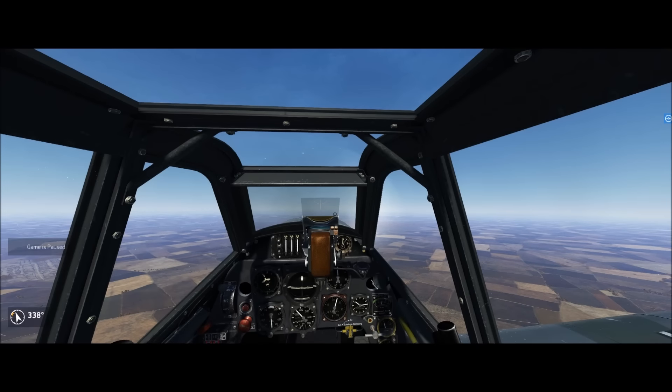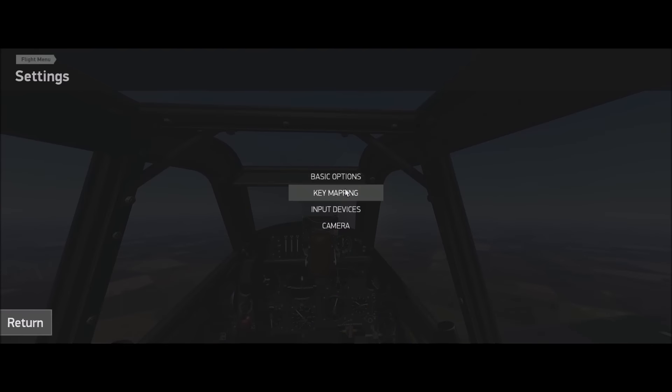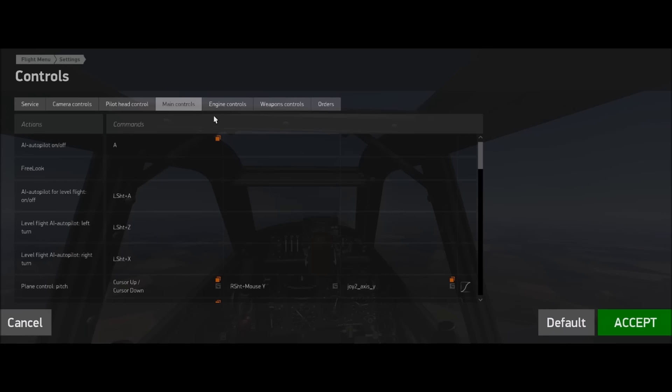This is the stabilizer exploit that I've been talking about. Let me show you how to do it so that you can also exploit, just like a couple of other pilots are doing it. It works on all 109s. What you need to do is go to your settings, key mapping, main controls.